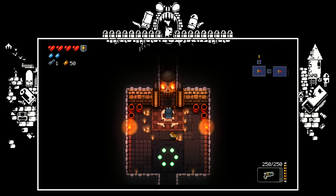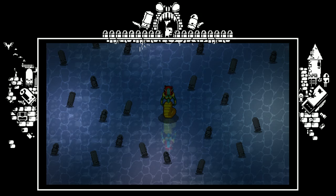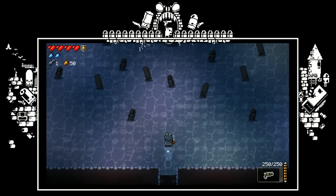Her final attack is her equidistance attack, where she just shoots out bullets that are evenly spread and very easy to walk through if you keep your distance. So without further ado, let's get into the Gorgon fight.